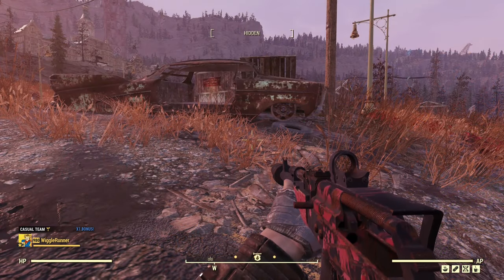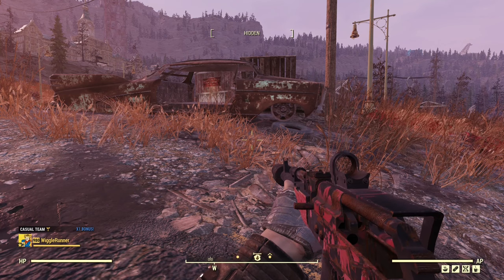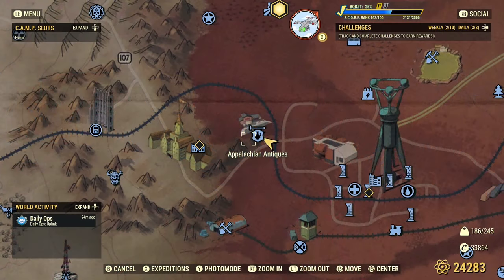I want to note that I'm not showing you every possible level three safe in the world — there are a lot of them. I specifically wanted to show locations that are quick to reach via fast travel, have only one or two enemies, and where I've personally verified that a weapon plan can actually spawn inside.